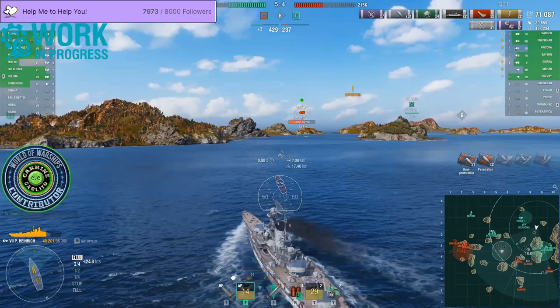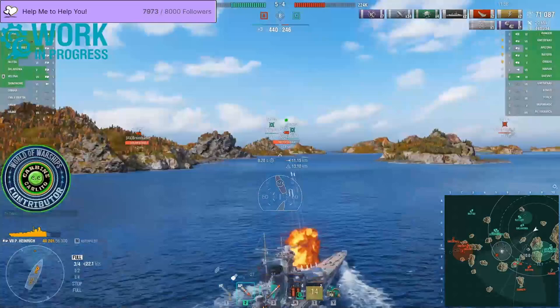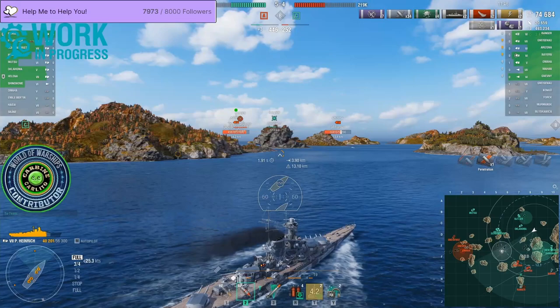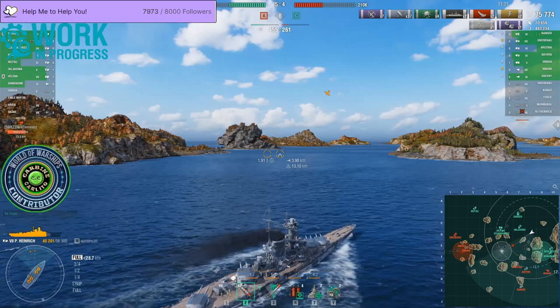At this point I suddenly think to myself, hold on — we're actually not looking so bad here. The Byron has turned, he's running away; the Mahan has turned; the Arizona has turned. They've all kind of panicked thinking, oh we were looking really good and now suddenly we're dying. So they panic and run away into the spawn, just kind of letting us take the initiative. I'm thinking okay, let's push and chase these guys and see if I can cap B in the process.